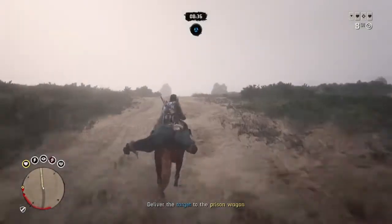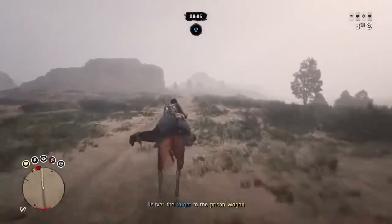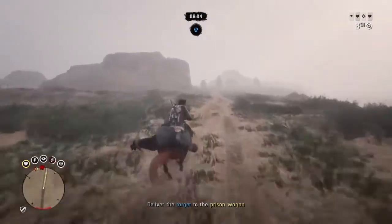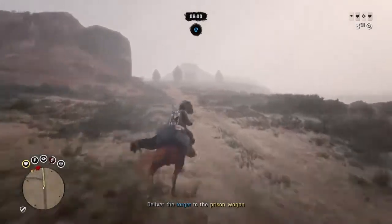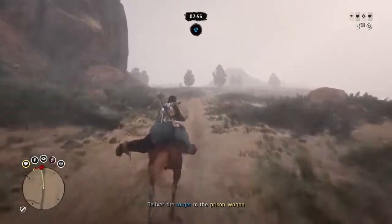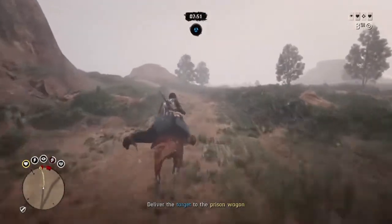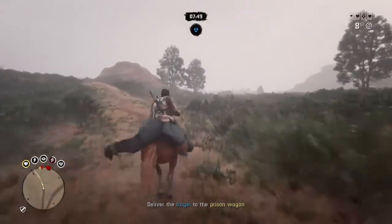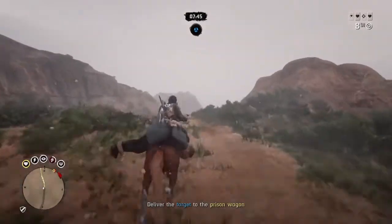You want to make sure that if the option comes up to hit the bounty, you hit them while they're on the horse, because that keeps them tied and kind of knocks them out. If you don't, they're going to get up, hop off your horse and run — they might have a gun and shoot at you, or they can run and give their posse time to catch up. That causes a whole bunch of unnecessary trouble, so when the option comes up to hit them, hit them and keep rolling.